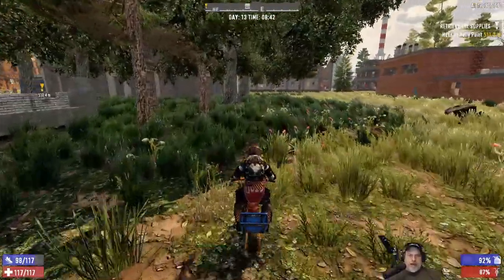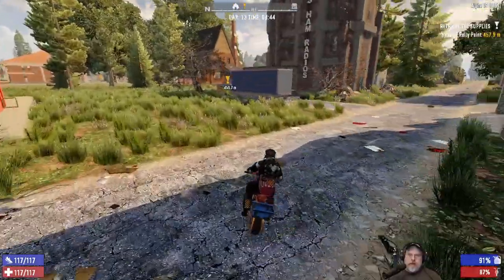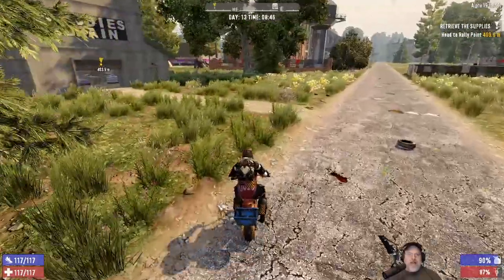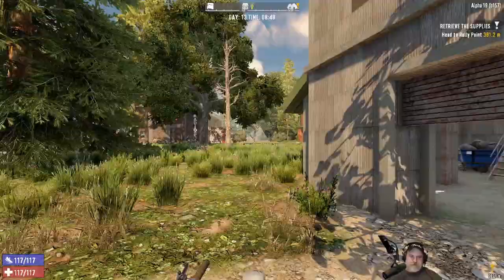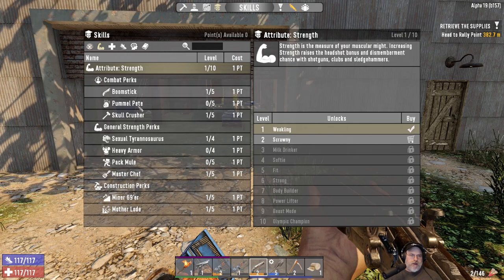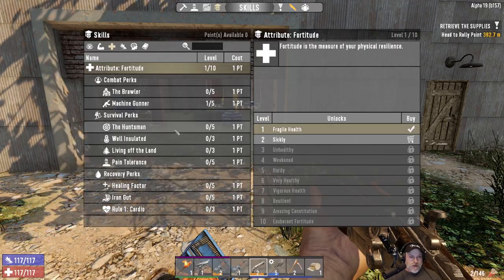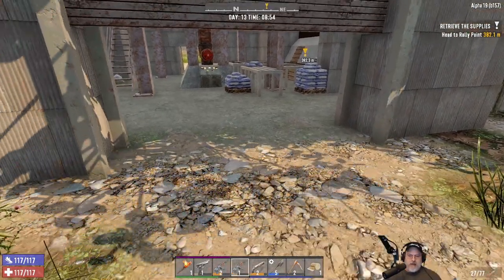I cut every other tree down in my little tree farm and left the ones currently there in place, since we've got plenty of wood. There's a bunch of cement in here — I'm not super familiar with this POI so we're probably going to get a little resistance. I also took a point in Boomstick, so we've got a point in Boomstick, a point in Sexual Rhinosaurus, a point in Mother Lode, and a point in Machine Gunner — that's all I did off camera in terms of skill points.